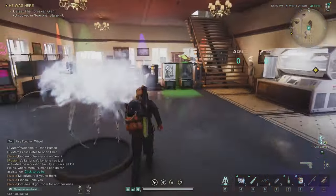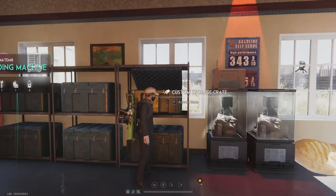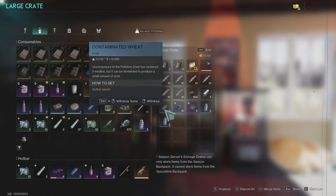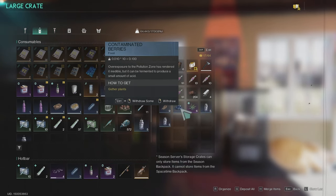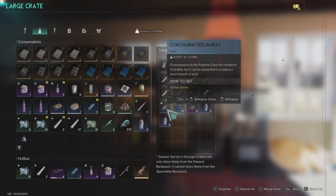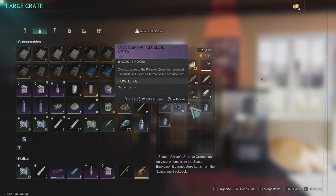New plants are added in the game and they are contaminated plants. You can find them in polluted areas in the game. And they look like this: contaminated wheat, contaminated berries, and contaminated aloe vera guys. So these two are rare, they are blue, and this one is epic, it's the purple one.